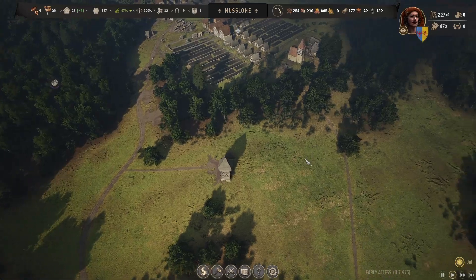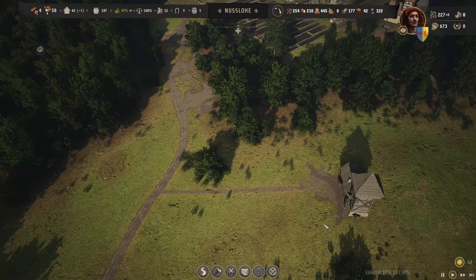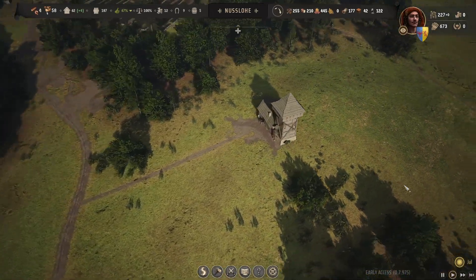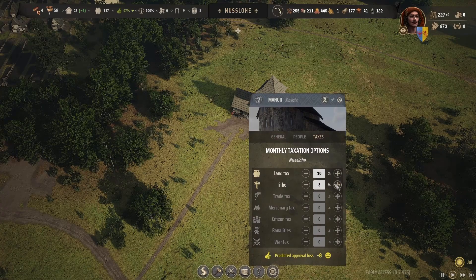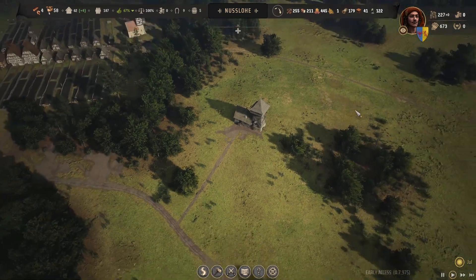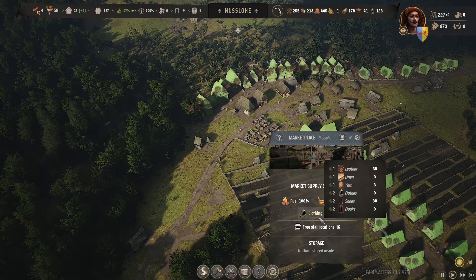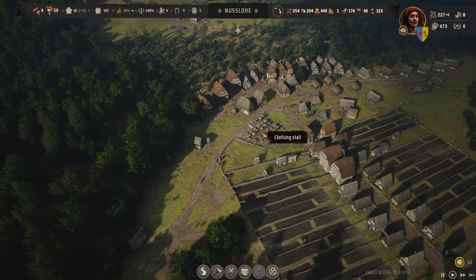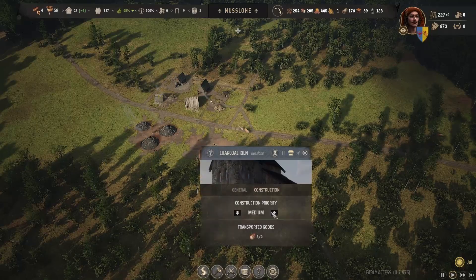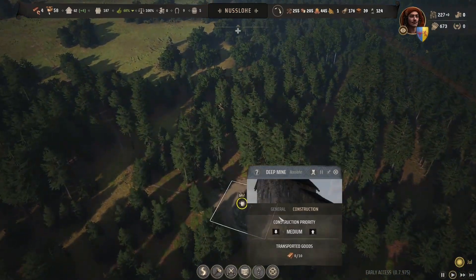We could add some more stuff — get a little fence going around here. I can't really buy anything at the moment. We have taxes at 10 and the tithe at three percent — I don't know whether to increase that. Let me just check: food is actually doing okay now, clothing is absolutely fine, so is fuel. Fuel is absolutely fine and we've got that charcoal coming in anyway.